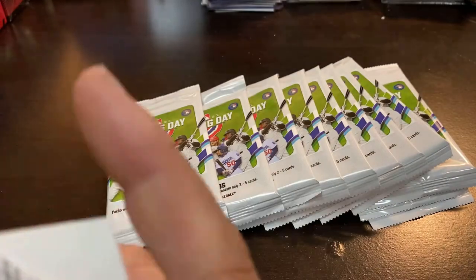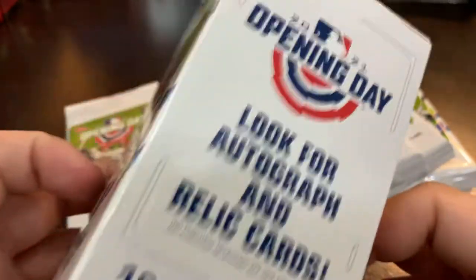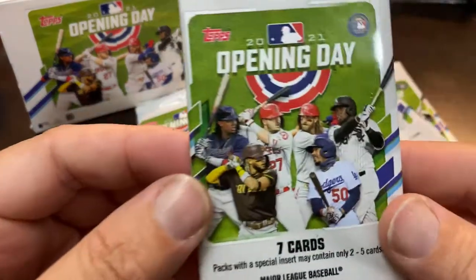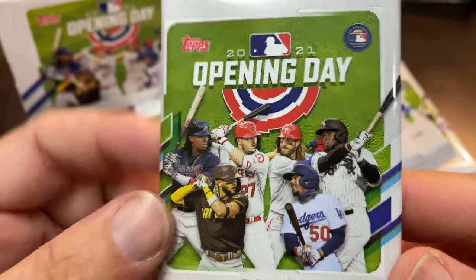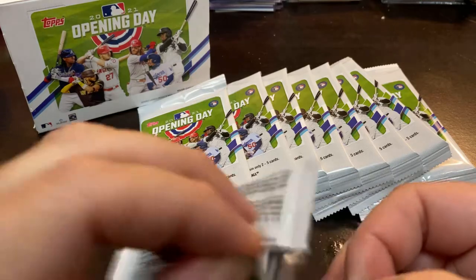The blaster box gives you 10 packs, one extra pack, seven cards per pack — so 77 cards in a box. It should say that somewhere. There it is. Let me flip this the right way and we will get started. The design of the 2021 features Acuna, Trout, Tatis, Betts, Harper, and Luis Robert. So let's see what we can find in Opening Day 2021.